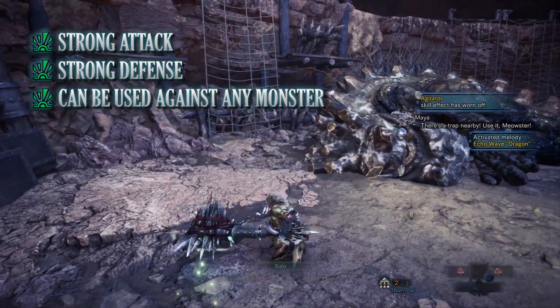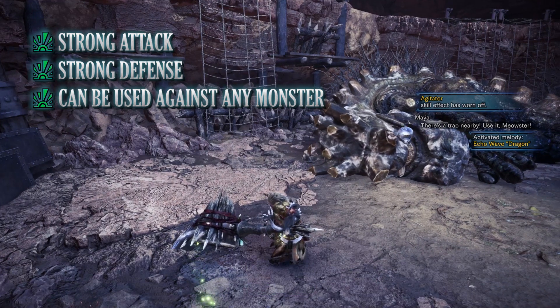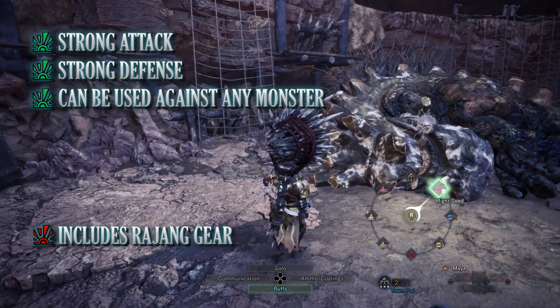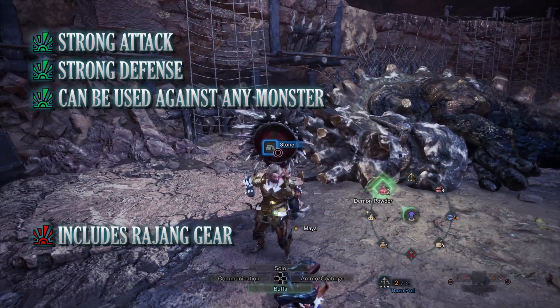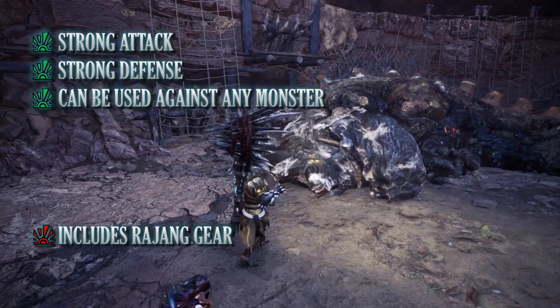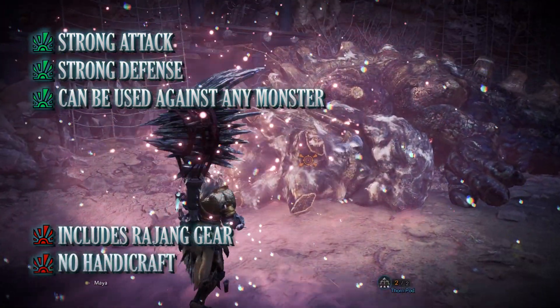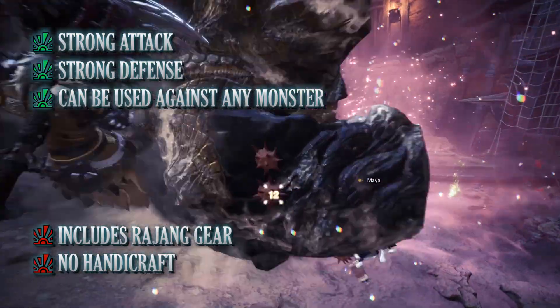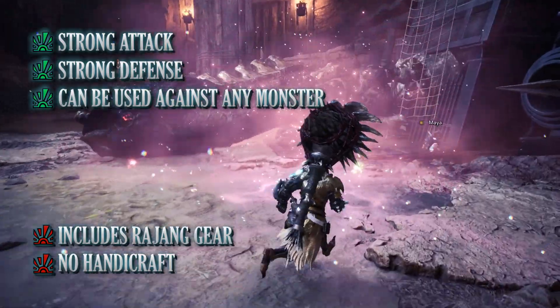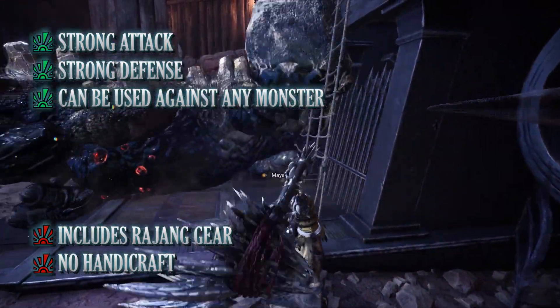Of course there are cons. The biggest con — especially for new players — is that the build includes some Rajang gear. Rajang isn't the easiest monster for new players to take on, but the struggle is worth it for the useful armor and weaponry. The other con is that this build doesn't have any handicraft, so if you wanted to use a different weapon that could reach purple sharpness, you'd have to make sacrifices elsewhere.